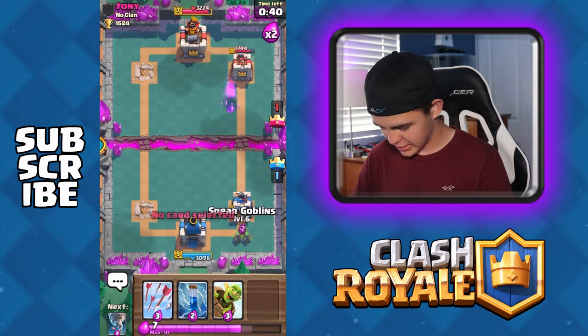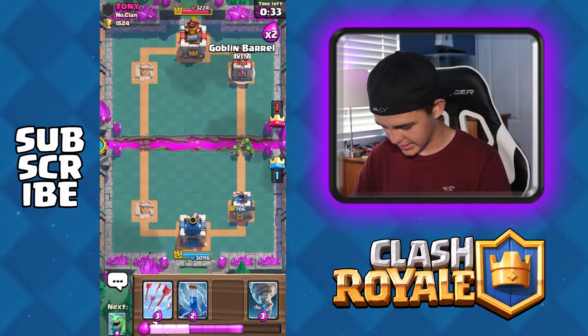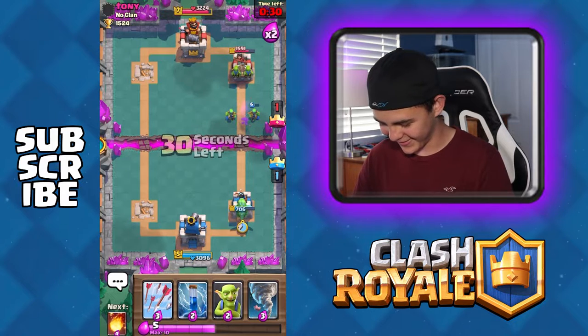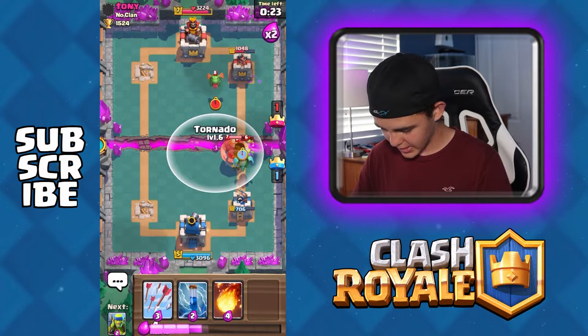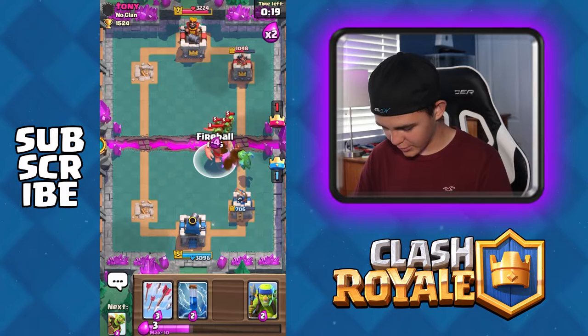Let's send these guys back here. We're full right now. Oh my God, this is like... I have such bad cards. This is not even funny. What the heck is happening right now? He's got a giant. Let's get the tornado — let's pull him over there. And then let's throw a fireball in here.